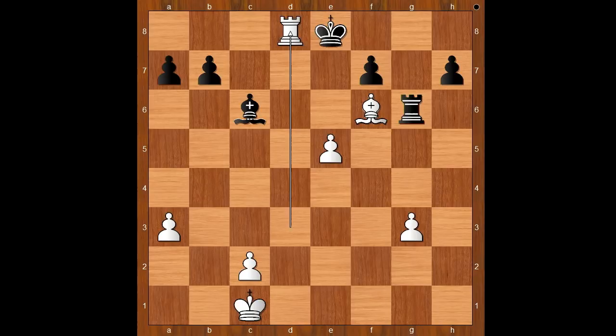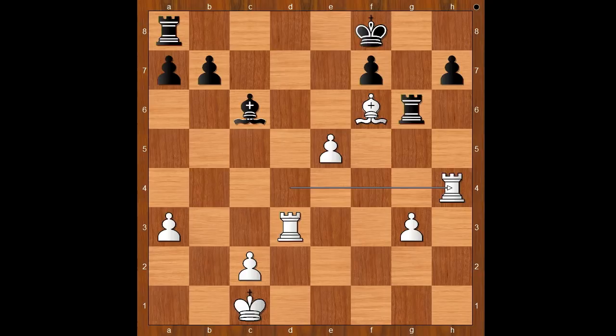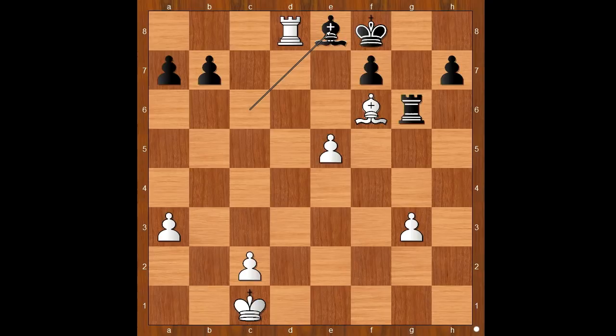Back to our game. King to f8 was played. Rook to h4, rook to d8 check, rook takes rook, and after rook takes rook check, bishop to e8 — and black is okay.